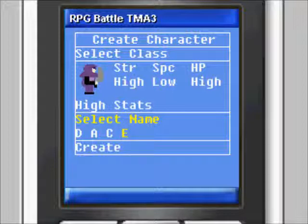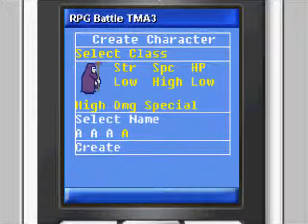Wizards have rather poor stats when it comes to strength and health points; however, their special ability is very strong. Healers are balanced in that they have decent strength, special, and health point attributes. Their special ability is to heal the party.